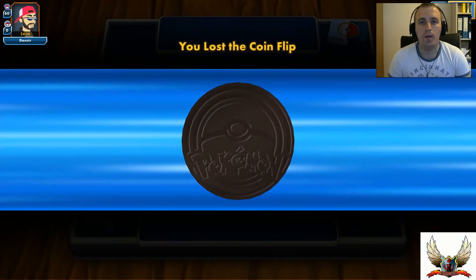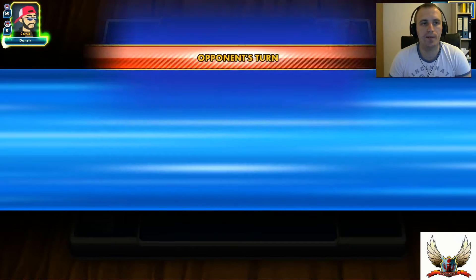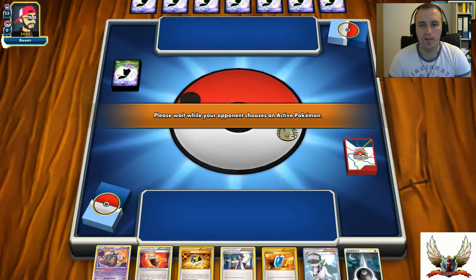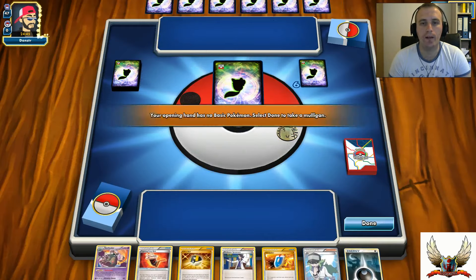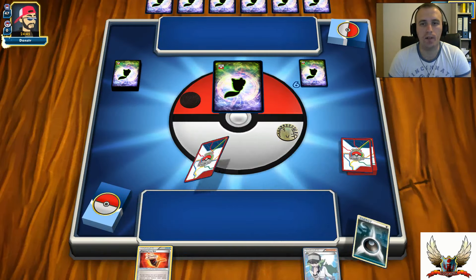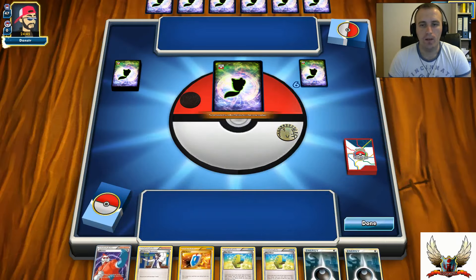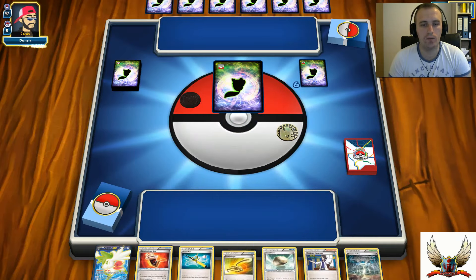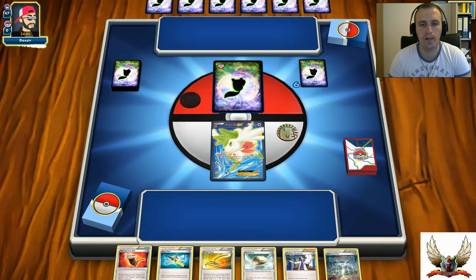Welcome to the game test. I just lost the coin flip so I'm going to start second. Let's try to set up as fast as I can and basically hit for the one-hit knockout with Darkrai. Opening hand - no basic Pokémon. Second draw - another no basic. I got a Shaymin EX, I guess the worst possible start I can get.